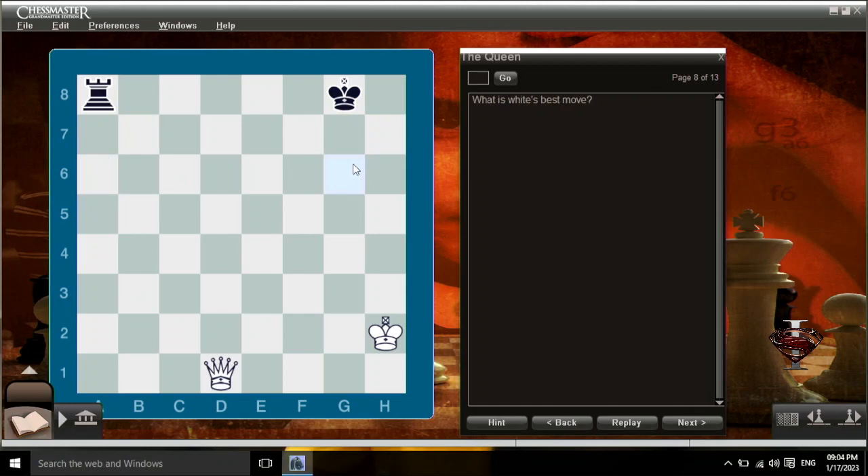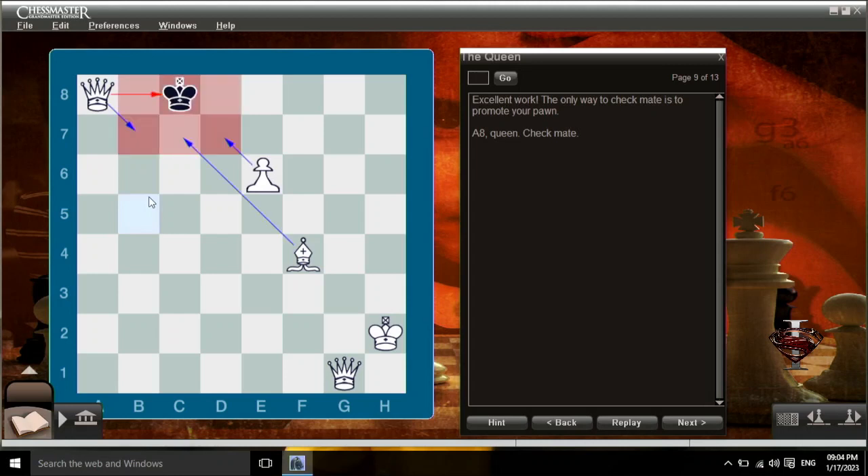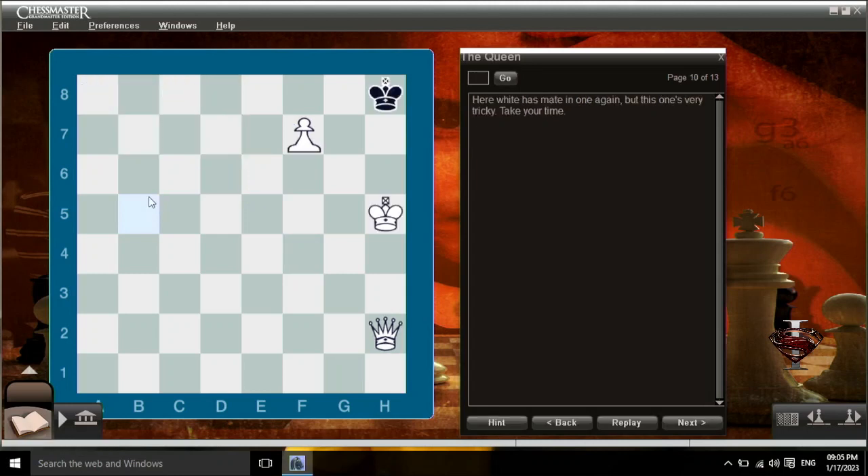What is white's best move? Good job — queen d5 check wins the rook with a fork. In this position, white has mate in one — the only way to checkmate is to promote your pawn: a8 queen, checkmate. Here, white has mate in one again, but this one's very tricky. Good work — the right move is king g6 checkmate. A discovered attack: that's when you move one piece, opening up the attack of another piece.